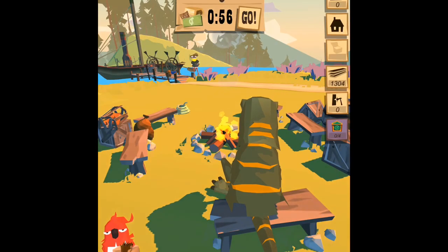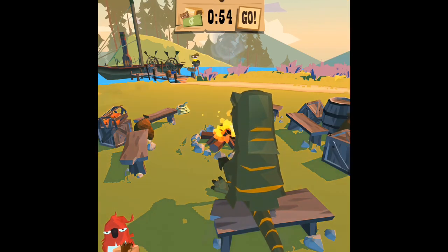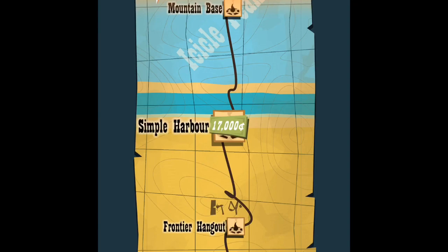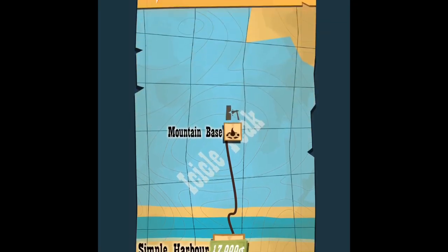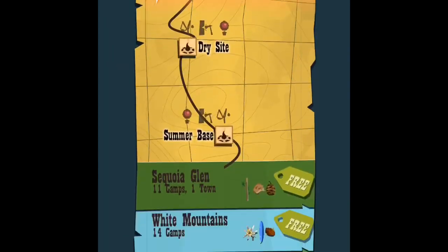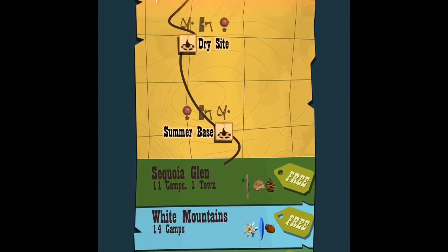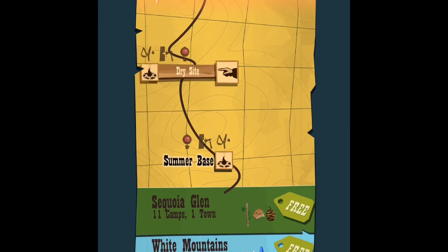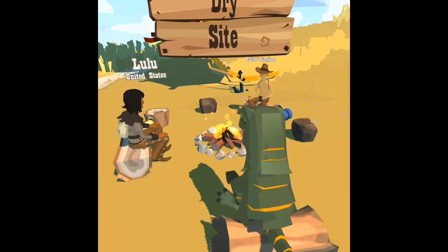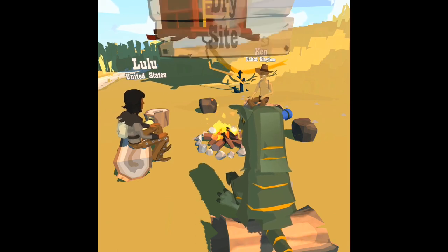He sends us back to the camp. What you're going to want to do is go to where it's got the north mark, and go to wherever you are where there's hunting and wood. In this occasion I'm going to go to Dry Site - I click on that because it's got hunting and wood.